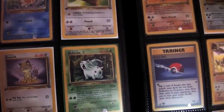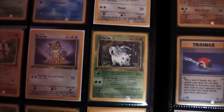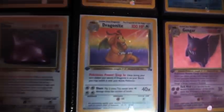Now we've got the First Edition Fossil Set, which is the booster box that I recently opened — if you want to take a look at that, there's a video on my channel. First Edition Fossil: Aerodactyl, mint. Articuno, mint. Ditto, mint. Dragonite, mint.